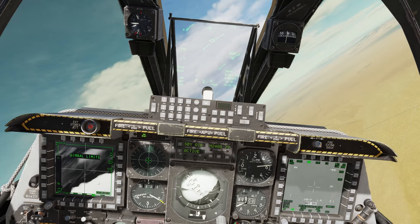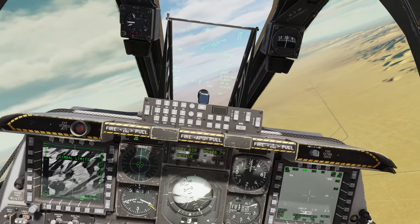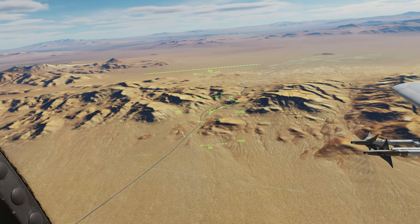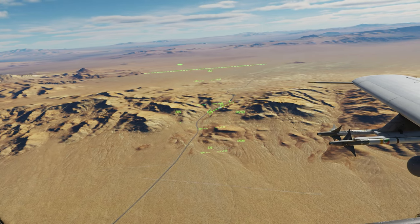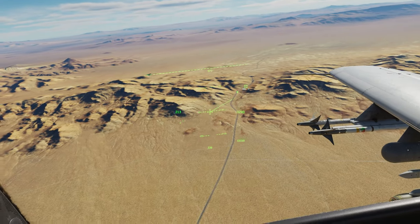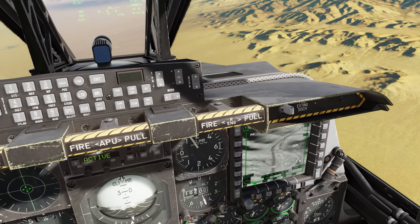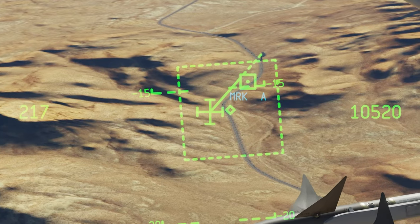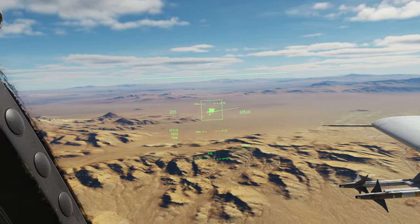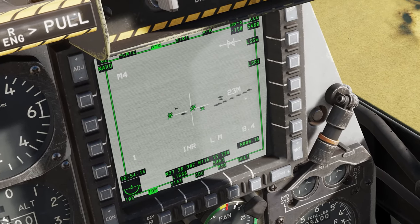Now let's use the TGP instead of using a mark point. How do we use the TGP without making a mark point? That's pretty simple too — just make the helmet-mounted cueing system SOI: Cooley hat down short. See the asterisk. Now do DMS right long — boom, the TGP is now looking right at that location. Make the targeting pod SOI, expand the FOV, zoom out with the digital management switch, and there it is. DMS right long — boom, those are our good guys. There are all our friendlies right there with X's on them, so we don't want to engage those.